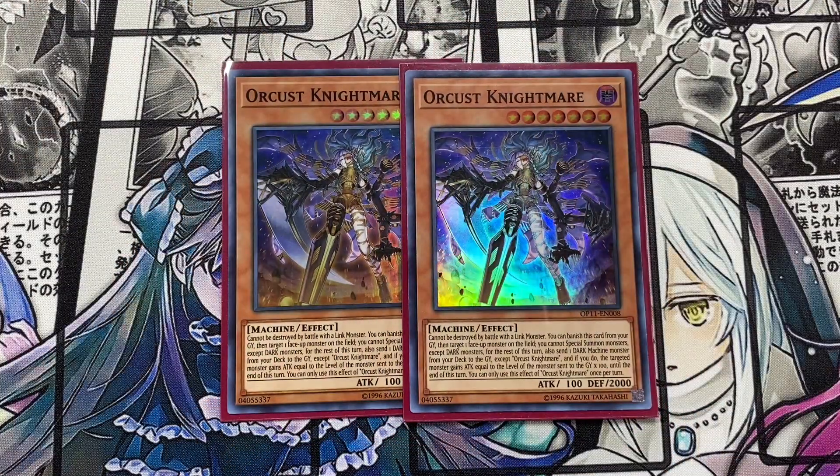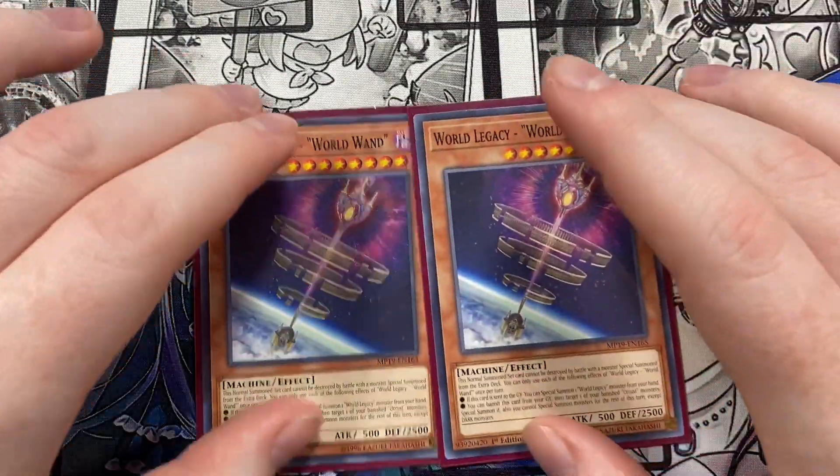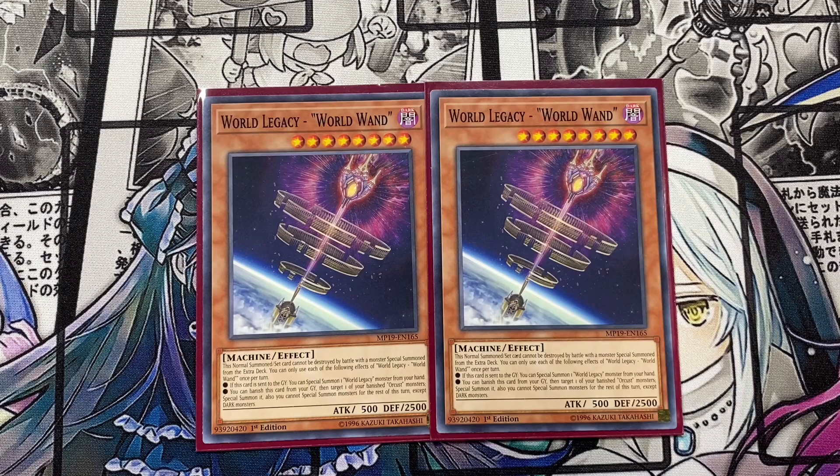Running double Orcust Nightmare. This card can't be destroyed by battle with an effect monster. You can special summon it from your graveyard, target one face-up monster on the field, and you're locked into dark monsters for the rest of the turn. It also sends a dark monster from your deck to the graveyard, and the targeted monster gains ATK equal to the sent monster's level times 100 until end of turn — once per turn. Also running double World Legacy World Wand. If this card is sent to the graveyard, you can special summon a World Legacy monster from your hand. You can also banish it from your graveyard to special summon one of your banished Orcust monsters, which is really helpful since you banish quite a bit.